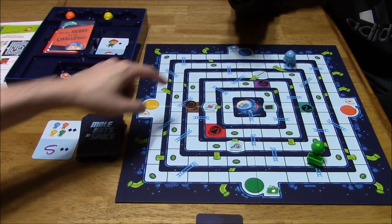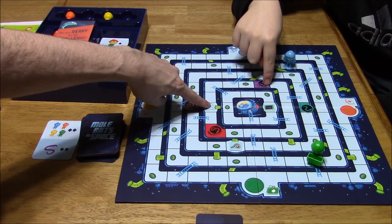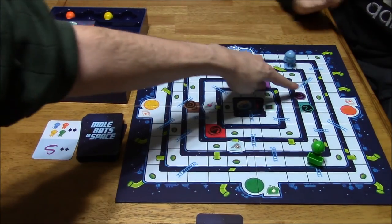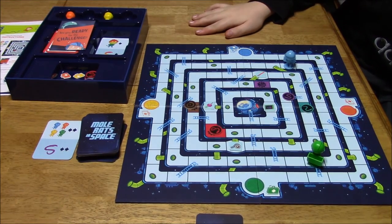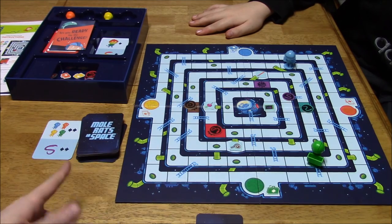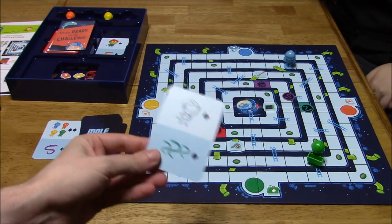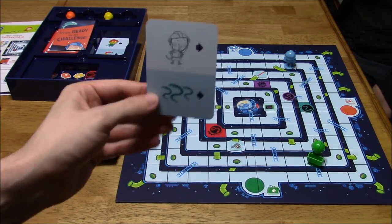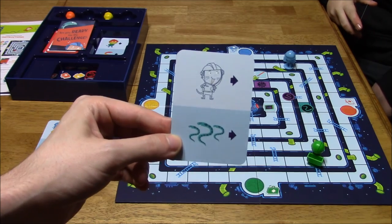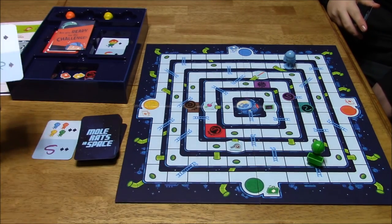Then the purple snake moves two spaces, wherever we want, but preferably with a plan. Snakes only go down chutes, not down ladders. So he moved the purple snake two spaces. He gets to draw a new card, and now it's my turn. I have to move my mole rat one space and the green snake one space. I'm going to move this way, because if I go this way I'll slide back down, which is not what I want.